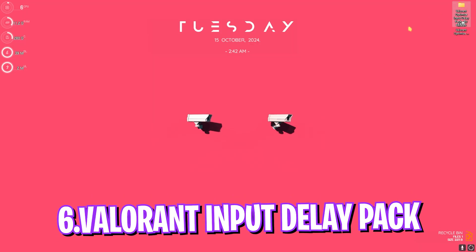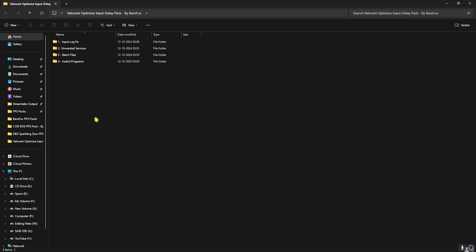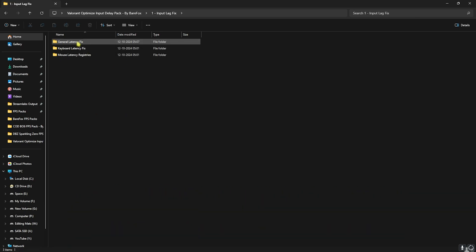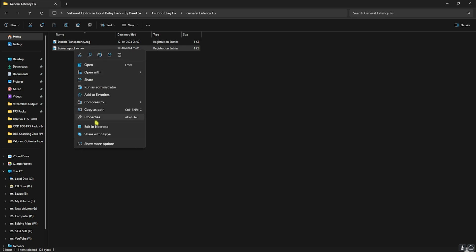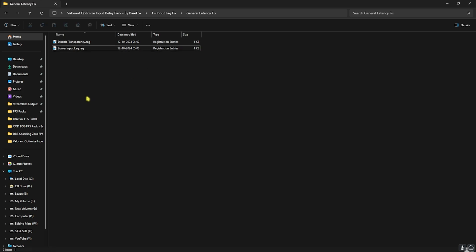Next, download the Valorant input delay pack from the link in the description. Inside there are four folders. The first is the input lag fix folder, which contains a general latency fix — double click and run 'disable transparency' to disable transparency effects on Windows. There is also a 'lower input lag registry' file which, if you open it in Notepad, shows essential settings to ensure you get the best input latency possible.